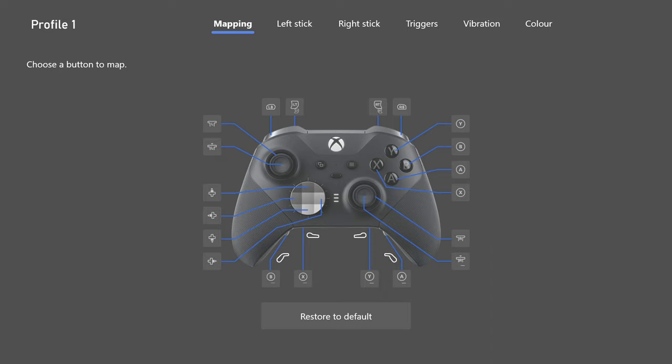I use one paddle on the back, mapped to the A button, for jump shot. That's all it's for. The ones labeled Y, X, and B — I have no paddles in for those. It's showing a long paddle for the A paddle, but I actually have the small paddle there. It's where my middle finger rests and it just works well for me. You don't have to use all the paddles — you can use one, two, or even none. You can change in-game settings to bumper jumper or stick to move.